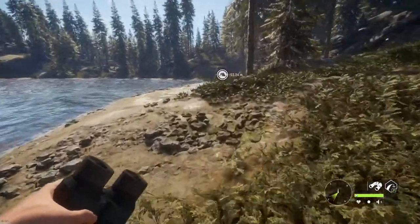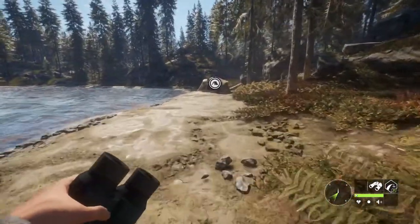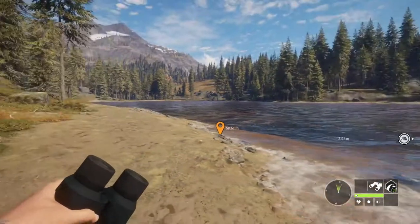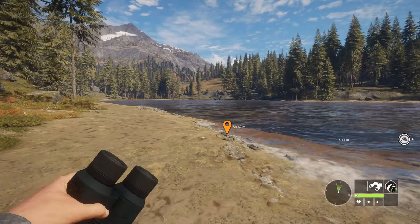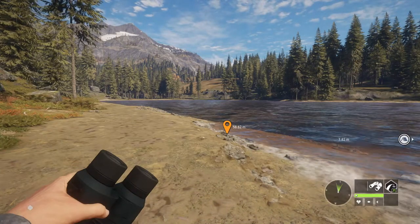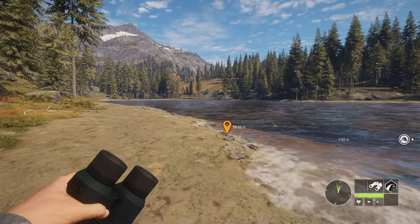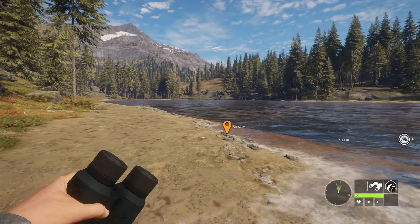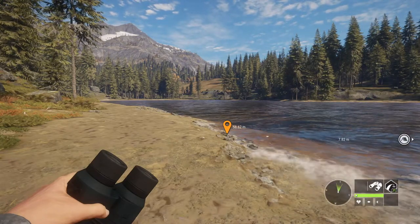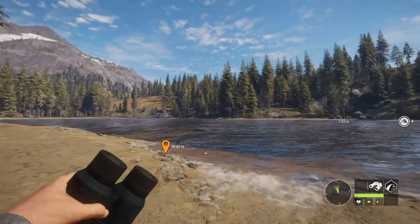In terms of rares, the numbers are even better than diamonds. Basically, let's say one in a thousand animals will spawn as an albino, melanistic, piebald, or whatever. So if you shoot 500 deer, out of the next 499 you're going to be nearly guaranteed to get at least one rare. Every single time you kill an animal, the statistic goes from one out of a thousand to one out of 999, one out of 998, and so on until it basically becomes a guarantee.